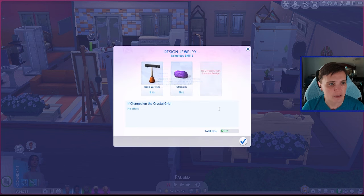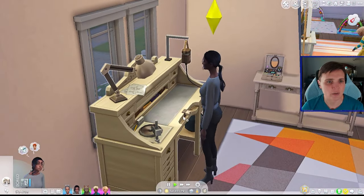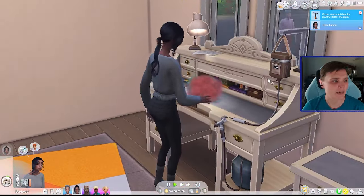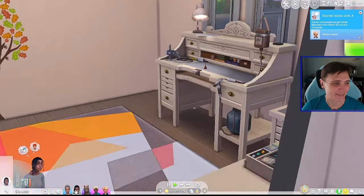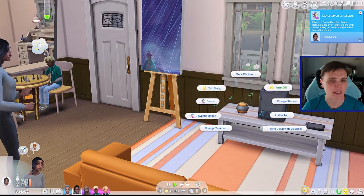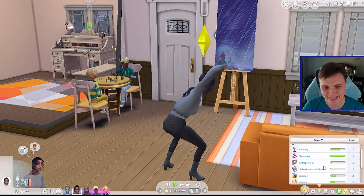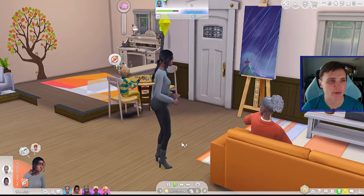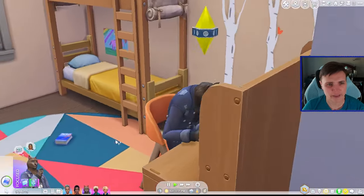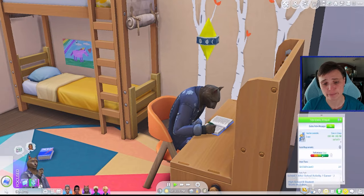I think we're gonna have Jillian try another design and maybe we'll just start with the basic earrings. Let's go with the ultrinium because it's purple and those will make for a cool, pretty color. Then she can work on her gemology skill a little bit more. Oh no, she botched her jewelry again — she's not having very good luck. Maybe she is bored because she hasn't been dancing, so maybe we need to get her over here doing a bit of dancing because she is a dance machine. And then maybe she can try again with her jewelry making. Apparently she also pinched her finger. Jillian is not off to the best start in jewelry design.